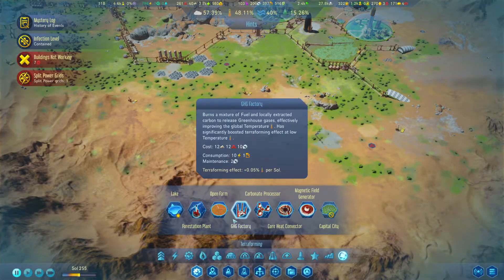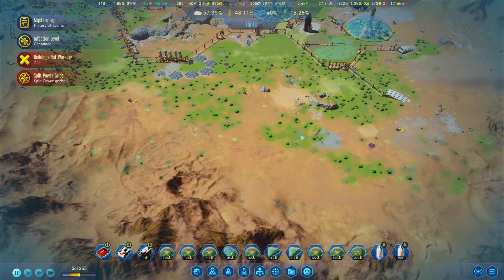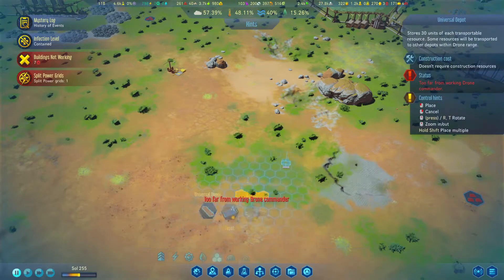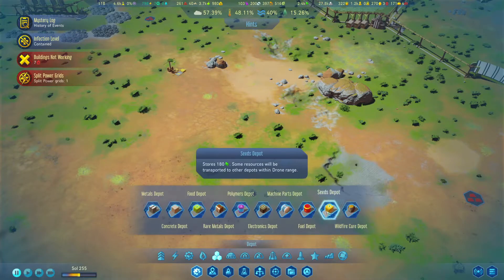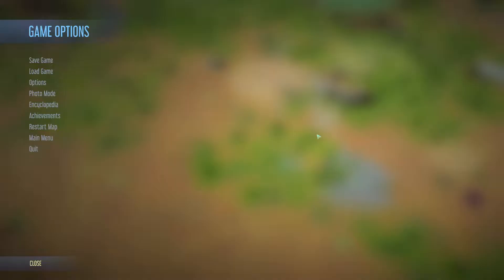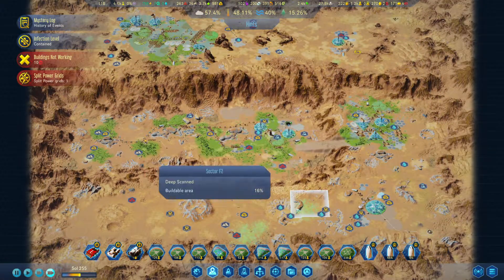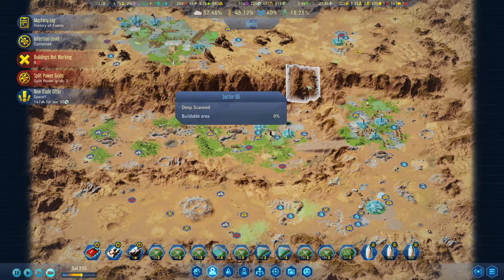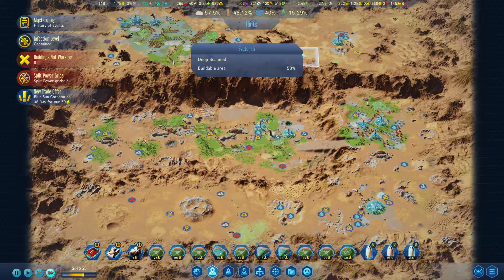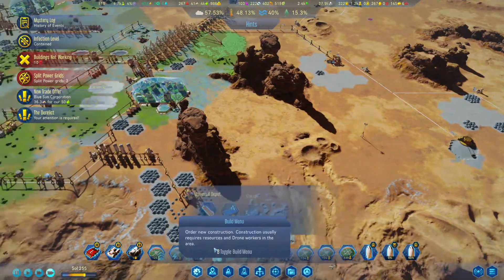We're going to put one more forestation plant just over here to cover this gap. We need a seeds depot next to it, with a desired amount of 10. Let's get the time started. What I'm going to do now is just fill up this entire upper plateau with forestation plants.